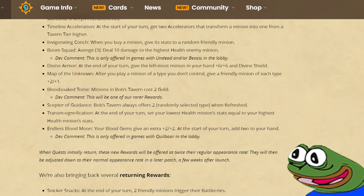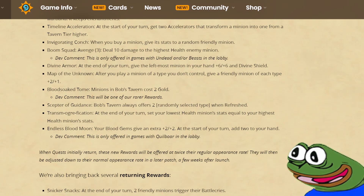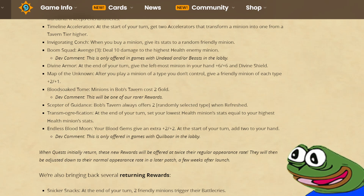Unless the wording is confusing and it only copies the health — then the quest will be way worse. Endless Blood Moon: your blood gems give an extra plus 2 plus 2; at the start of your turn, add two to your hand. This is only offered in games with quillboards in the lobby. Compared to the value that you get out of other quests it doesn't help you a lot, unless you can also have other synergies on top of it like Chagla. This quest could be one of the sleeper really good quests, or it could just be too low value and therefore one of the worst ones.